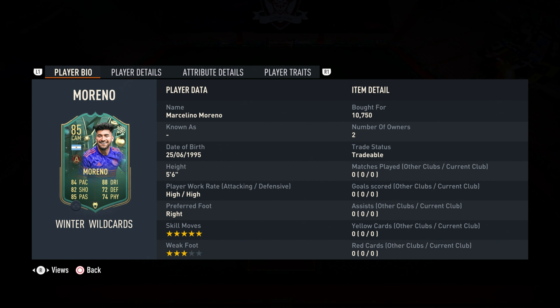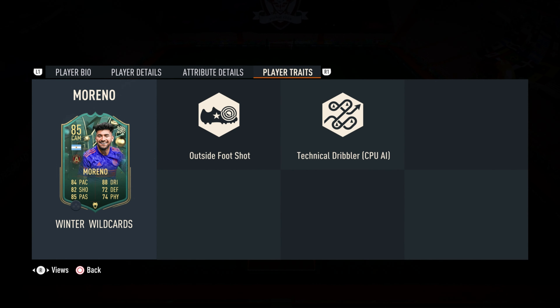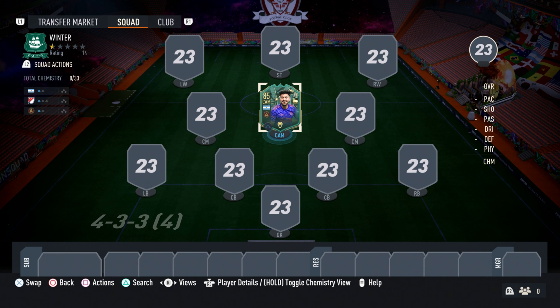Hello and welcome back to a brand new video. I've been sick for the last week, so that's why there weren't any videos, but now I'm back and I'm gonna test out Marcelino Moreno, who plays for Atlanta United. Five-star skill moves, three-star weak foot, high/high work rates — pretty damn good stats. Good dribbling, good pace, good shooting. Outside the foot shot is always very nice when you don't have a high weak foot, because then he just automatically goes with his good foot.